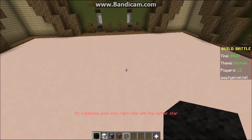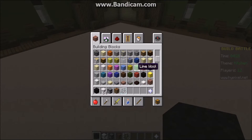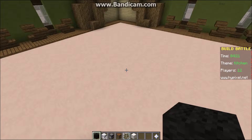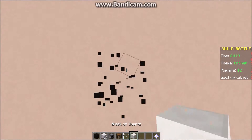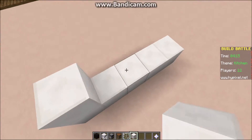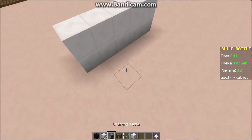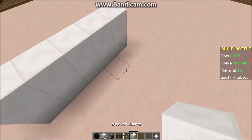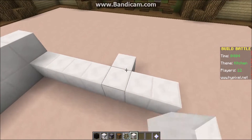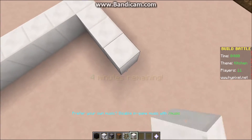The idea of this game is it's a bit like Draw My Thing — you get given a word but you have to build it rather than draw it. Our word is kitchen, so I'm going to build a kitchen. I'm going to try and do it as if it's just detached from a house. So I'm going to build some walls here and I'm going to add windows — that's the glass pane you can see in my hotbar.